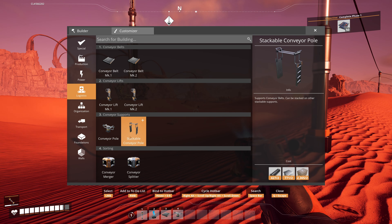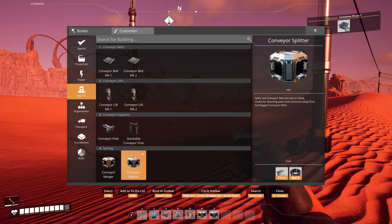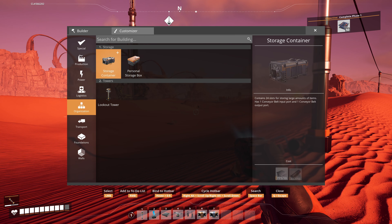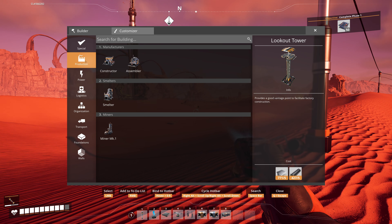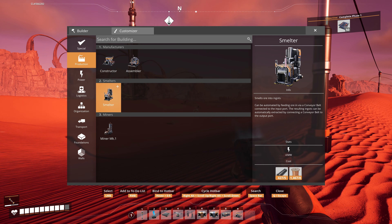I'm glad I got a bigger inventory now. Here we go, this is the pure node. Where are we going to build the factory? I want to get it closer over there. Maybe I'll just put it through this way, and then the other factory can go over there on the right, and I'll just go straight to the space elevator with it. Yeah, let's get that started.